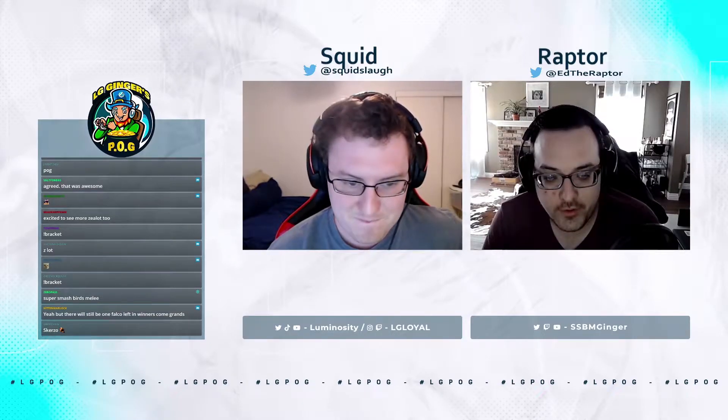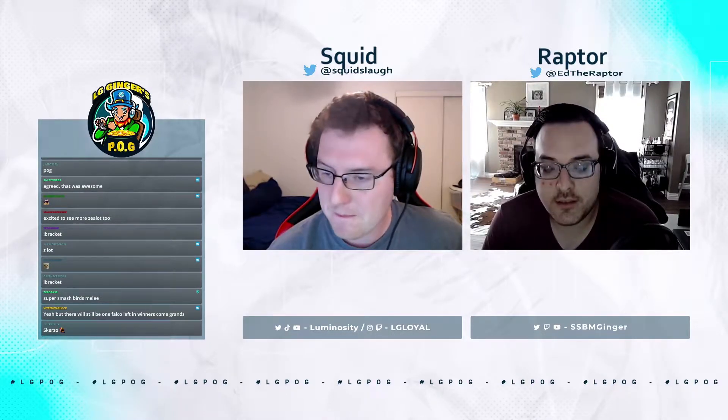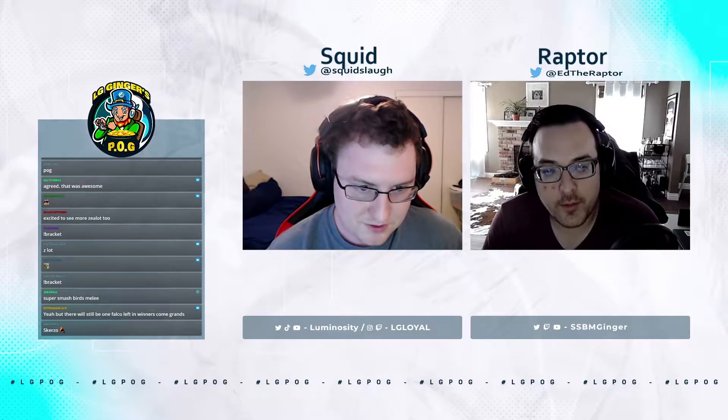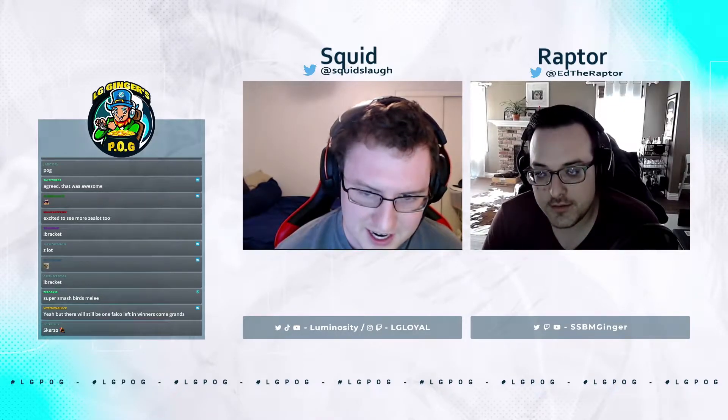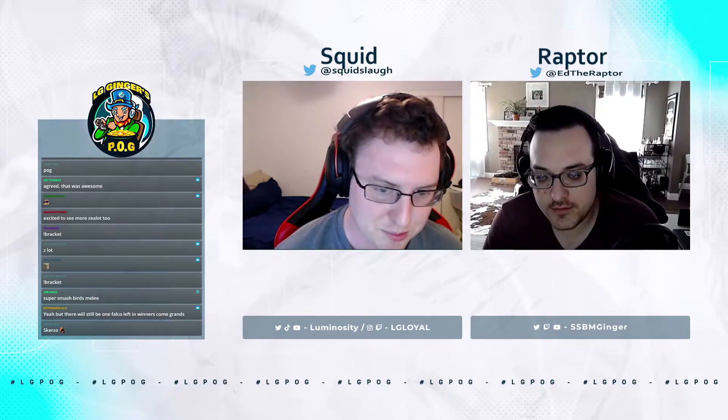All right, so it looks like Lucky's in purple and Scurzo's in orange. Lucky's probably not too happy about that — he usually likes to play red fox. Yeah, dang, he lost his color, but I think he's secondary blue.